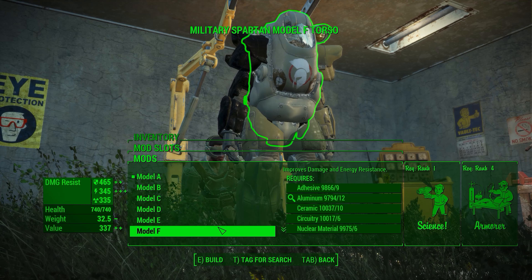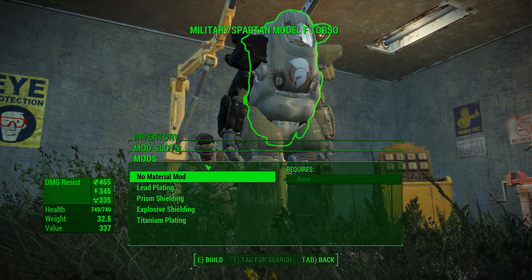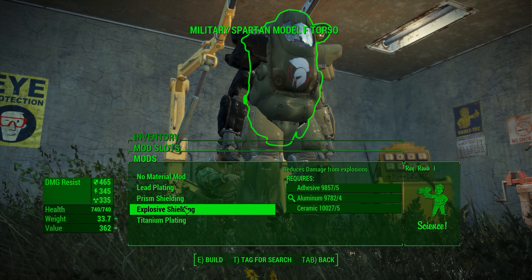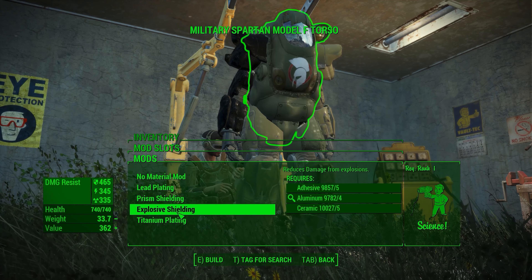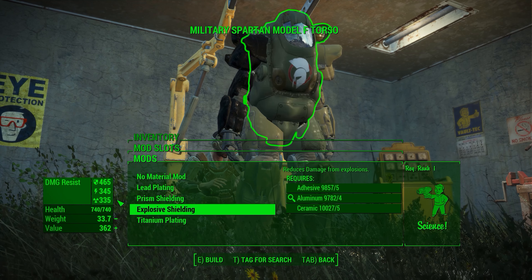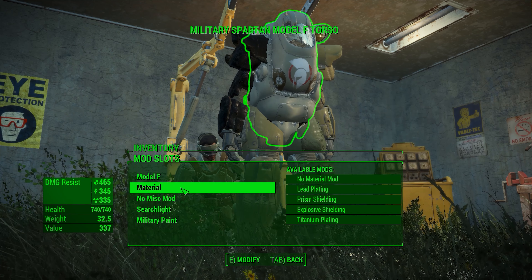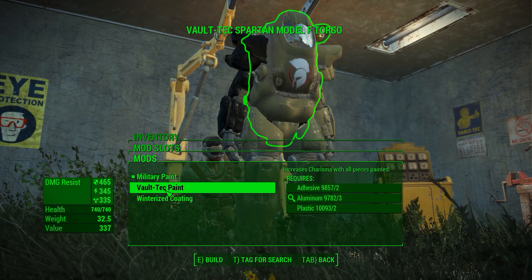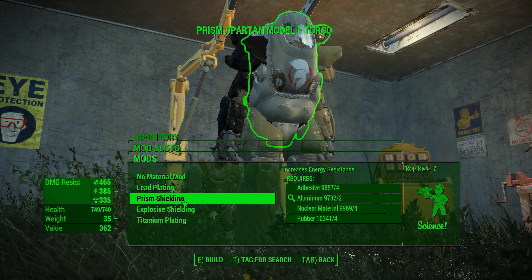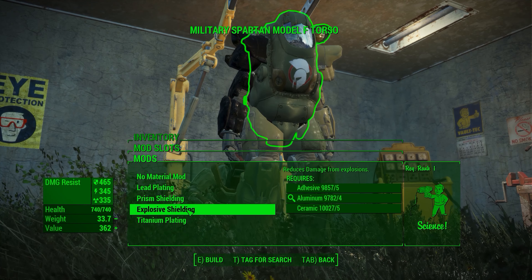Customizing the armor, you have standard model options — I'll set them all to Model F. For materials on the torso you have lead plating, titanium plating, explosive shielding, and more. These actually change the color and the side details of the armor, not just the stats. Then separately there are military paint options.